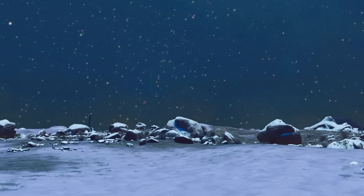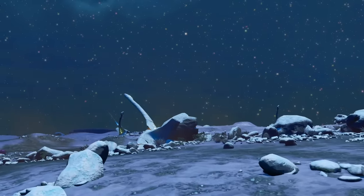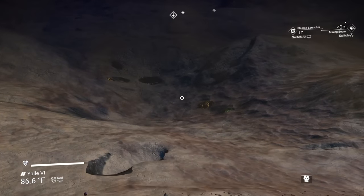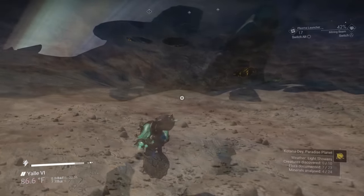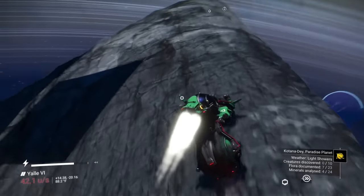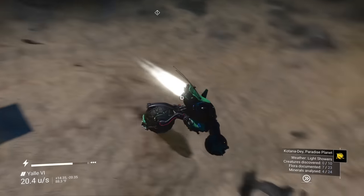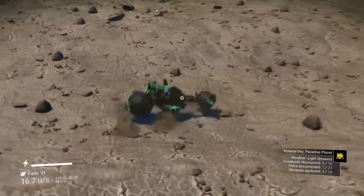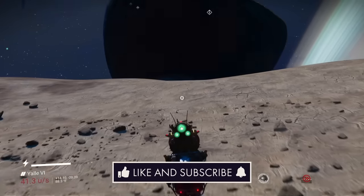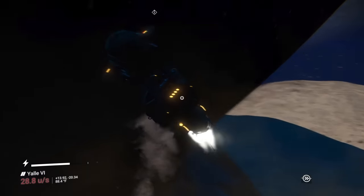While your life support draining at an advanced rate would be enough to set these worlds apart on their own, for some reason airless worlds feature low gravity — all of them. It doesn't make any sort of astronomical or physics-based sense, but it makes exploring the surface on foot or in an exocraft a lot of fun. You can also find deposits of rusted metal on these planets, which is also odd given the lack of oxygen on airless worlds — the leading cause of rust.